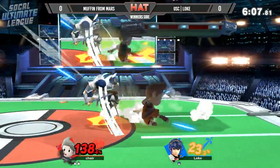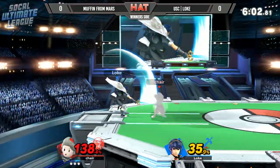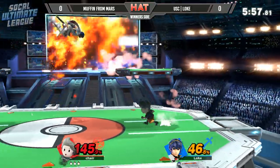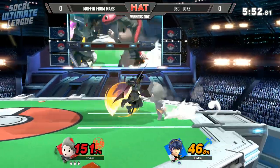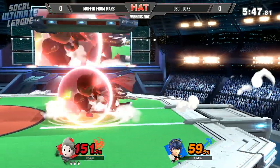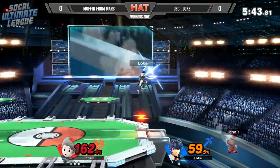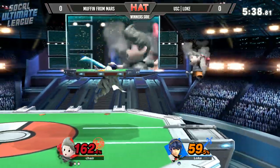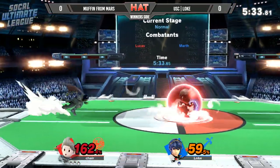Another forward smash there trying to cover the landing — not really going to do it. A couple of down tilts through the forward tilts, still not going to cause issues. I'm going to give Muffin all the advantage here. But 45% on his first stock. There's another back throw — PK Freeze this time. Actually able to waste a second jump a little early to try and delay the recovery. Trying to catch him with the forward tilts, still unable to get him. Muffin's Marth doesn't really have to move that much in this situation — he knows Loke is desperate for the kill right now.